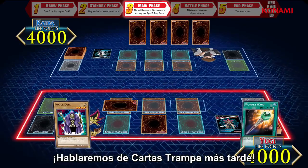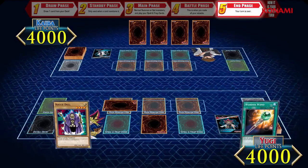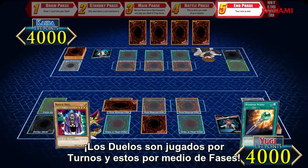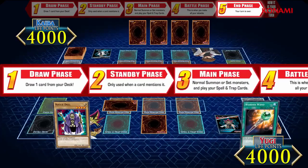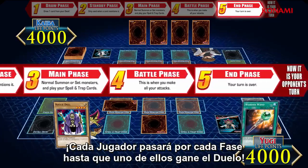We'll talk more about trap cards later. Yugi will end his turn. Duels are played in turns, which are made up of phases. Each player will go through these phases back and forth until one of them wins the duel.